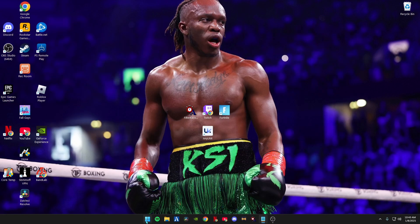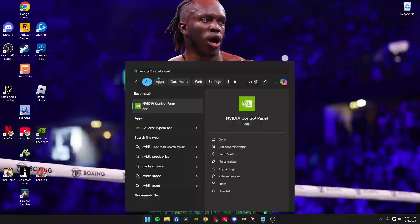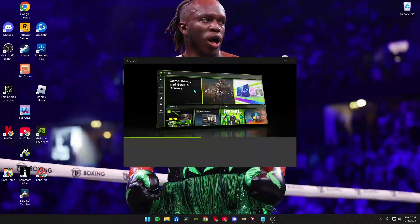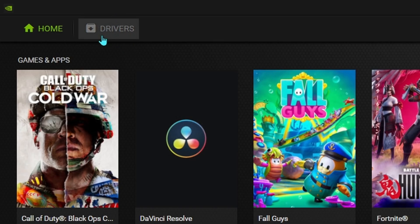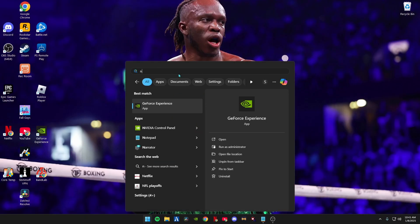Next we're going to update your NVIDIA driver. Type in NVIDIA and go to GeForce Experience — this only works if you have an NVIDIA graphics card. Click on GeForce Experience, then go to Drivers in the top left. If you have the latest driver it will be check-marked; if you need to update it, go ahead and update it. After updating, close out of GeForce Experience.